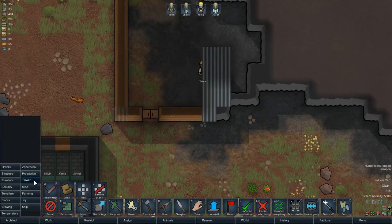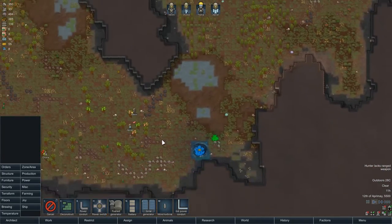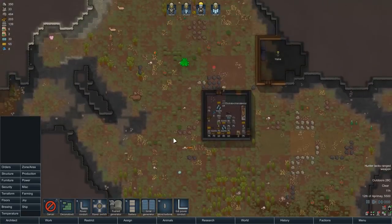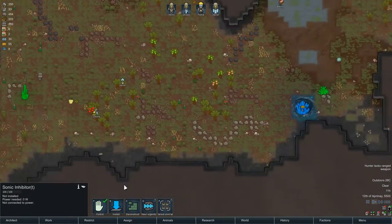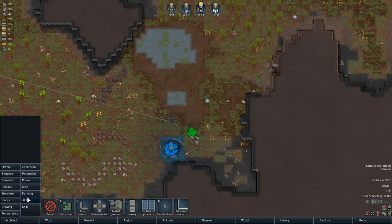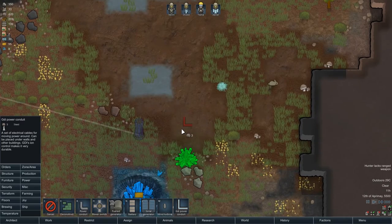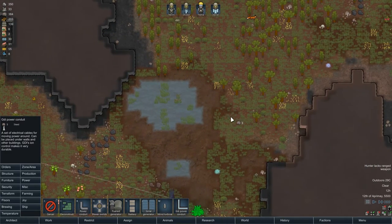Strawberry seeds are there but I've not seen them yet. Okay, let's get a little bit of power on the go — get a few solar panels and a couple of batteries in there. We did want to build that inhibitor over here. So we are going to install that over here — it needs a line of sight. Let's just plonk it there. That's got new power. We've got the GDI power conduit here, but I can't run it over the mud — oh, that's going to be interesting.